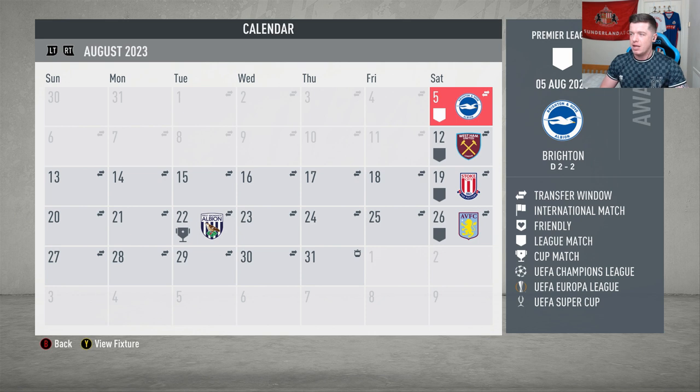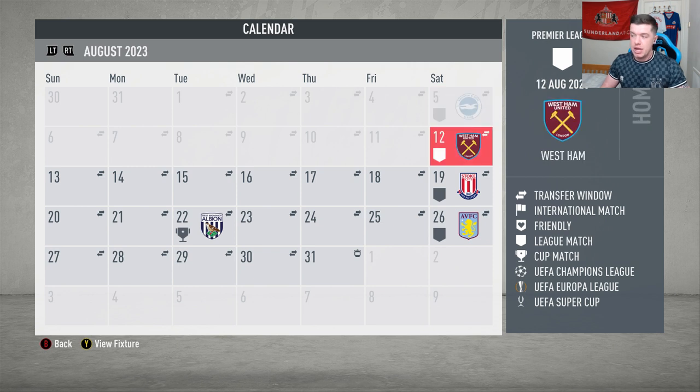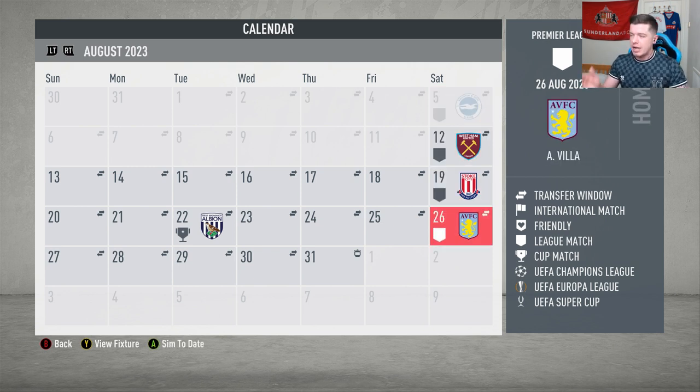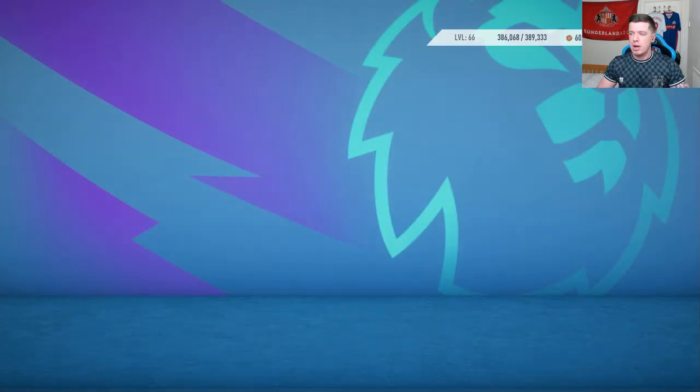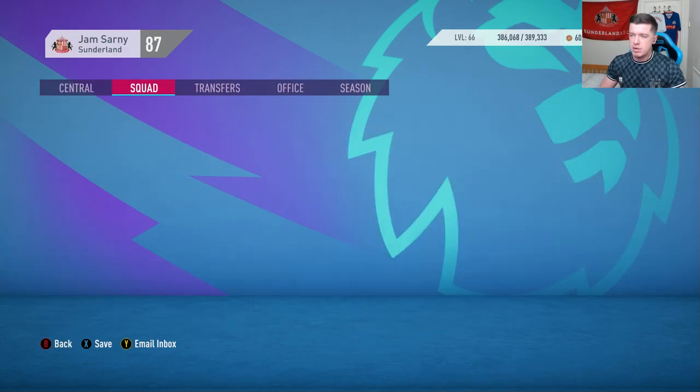I did mention in the last episode that I was planning on tinkering with the system, which could put a few players in jeopardy in terms of places. But we do have decent structure and depth. I have changed the system and today we are going to be playing West Ham, Stoke and Aston Villa. I will also simulate the Carabao Cup game against West Brom.